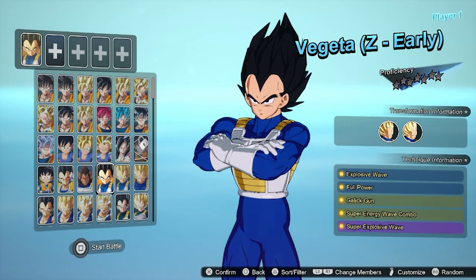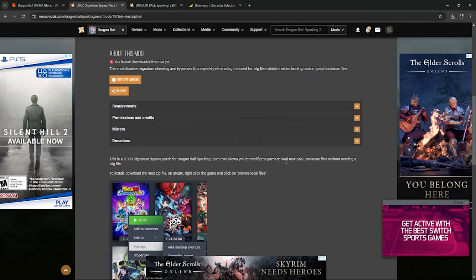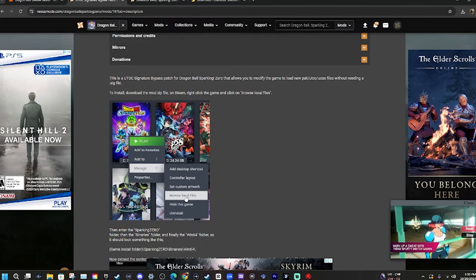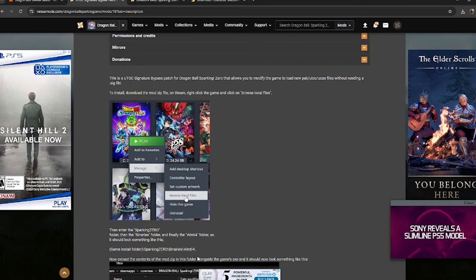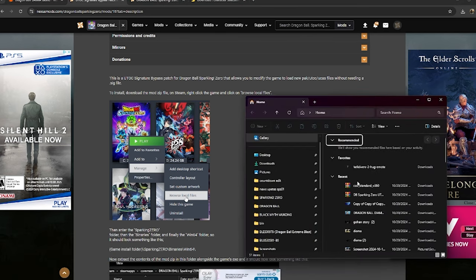Let's get into how we actually download these mods. First thing you're going to need to do is download this file. Go to the description and the link below and download that file because you need the bypass signature before you do anything. Also download WinRAR — it's free, don't worry about subscriptions. You need that to extract the files.